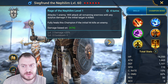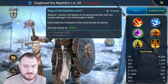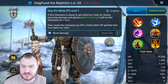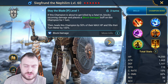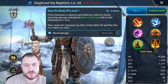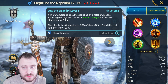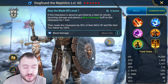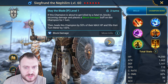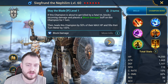He has an AoE — attacks all enemies. Each critical hit fills the target's turn meter by 25%. It resets the cooldown of the A3 skill. If this attack kills the enemy, it resets the cooldown of all this champion's skills. If this champion kills two or more allies — I've done a little bit of testing already — this is a pretty cool ability. The enemy will attack all remaining enemies with surplus damage, and if the initial target is killed it fully heals this champion.